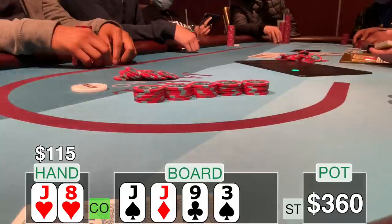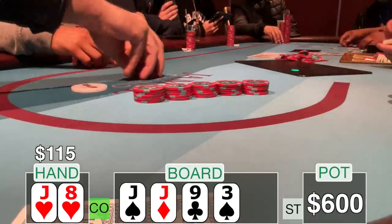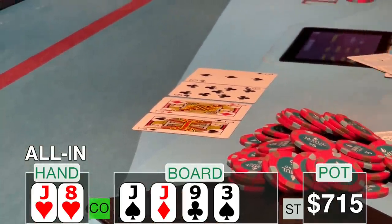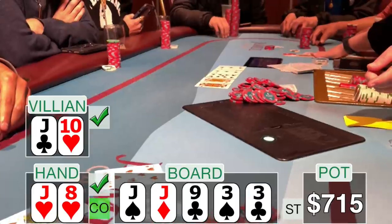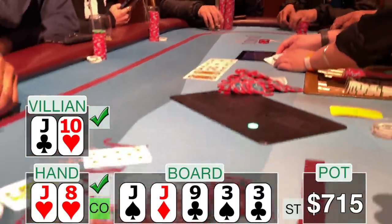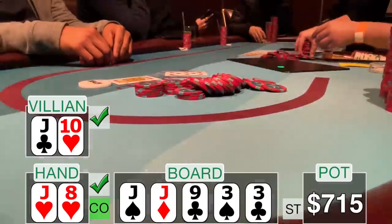He decides to go all in for his remaining $45, and that's when the snake strikes — the middle position player announces all in. He has me covered and I only have $115 behind. I know I'm in big trouble but I can't really fold at this point. Hopefully he has a jack with a lower kicker, or maybe I can get a nine or a three on the river. The river comes and it is indeed a three — I say 'I knew that' — but my opponent flips over jack-ten offsuit. He had me right where he wanted me. I was all in on my very first hand.